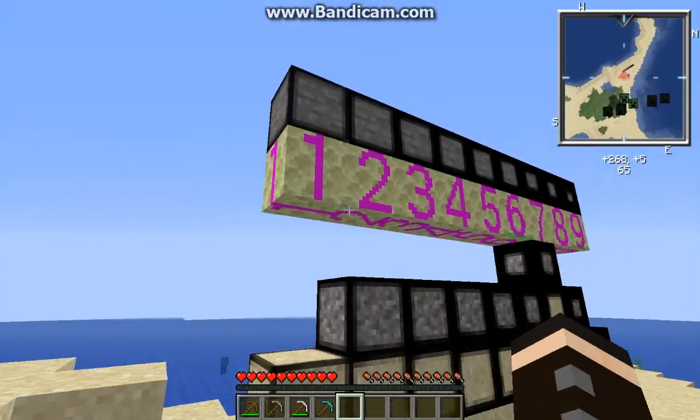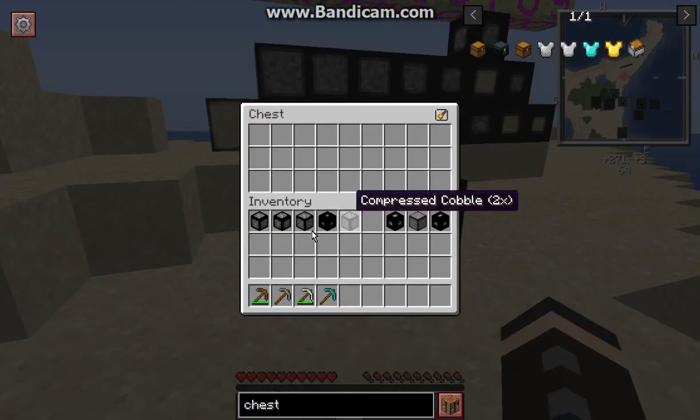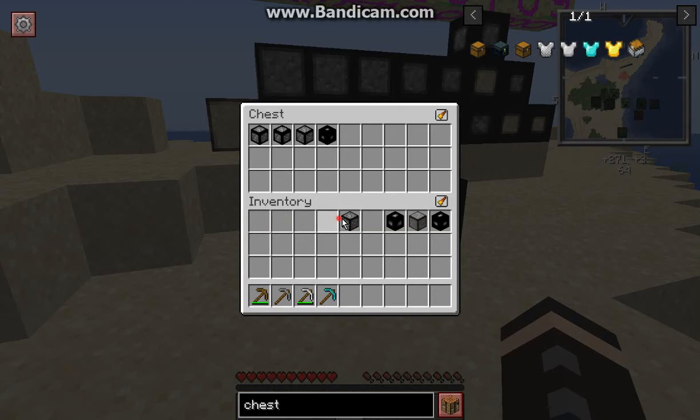As you can tell, the end stone does have a work-in-progress texture, or a temporary one, so it shouldn't be the same the entire time, but at the moment it is in the current Fabric version.